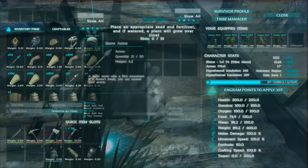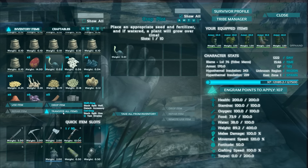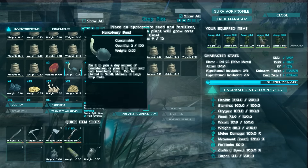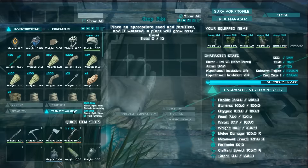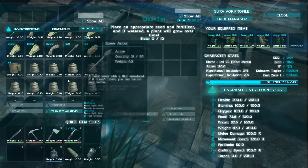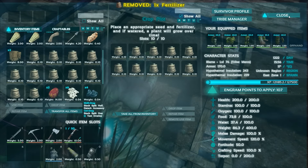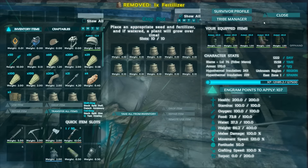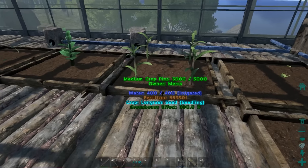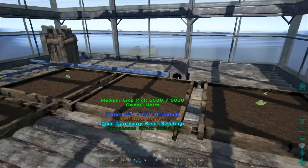Let me put that in there. Transfer all — yes. And the last one over here — transfer all, yes. I still have a decent amount of fertilizer left just from the ones I took the stuff off of. So it's a seedling already. It's definitely faster — it's definitely faster with the 300% greenhouse effect. All these are irrigated — we've got all the veggies and stuff going.